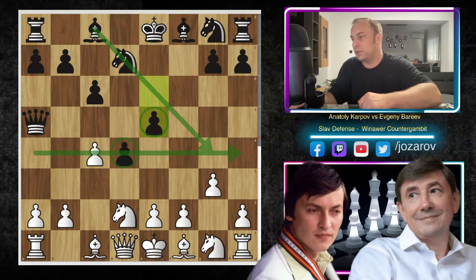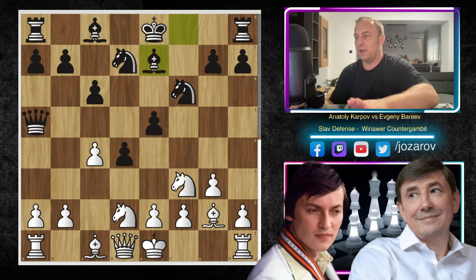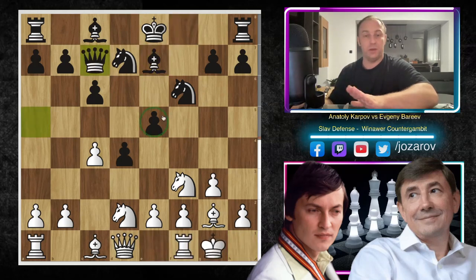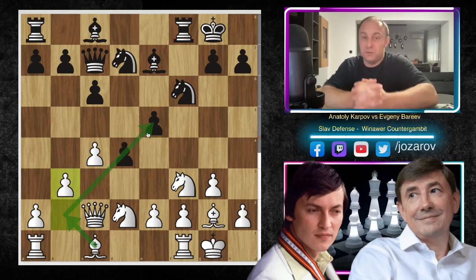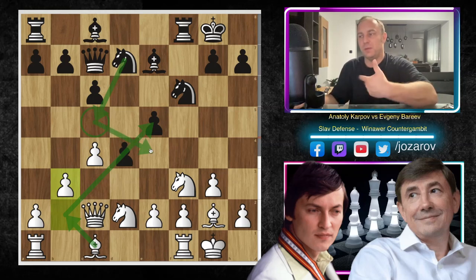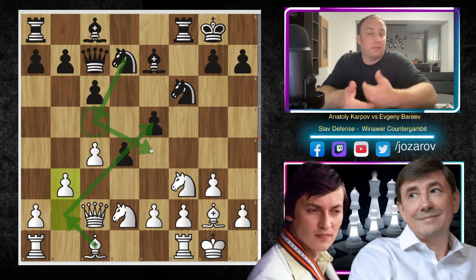After e5, bishop to g2, knight to f6, knight to f3, bishop to e7 — normal development by Bareev. Castling, queen to c7 again protecting e5 — very important. Bareev is not playing wild moves; he recognizes his advantages and regroups. Queen to c2 by Karpov, castling, then b3 — Karpov trying to develop the bishop to b2. But the bishop is not so good on b2, blocked by Black's firm pawn structure. The engine gives a slight advantage to Black, especially due to the knights' control around e4 and c5.